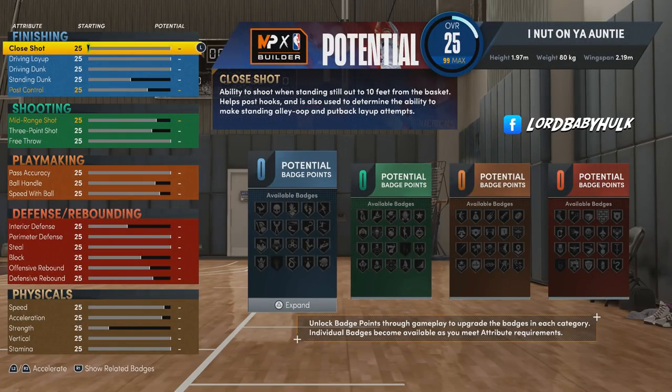There are two different types of locks that are going to be the meta. I went with the fast lock, but it won't have key defensive badges. You have to make the sacrifice to keep up with people because a lot of guards this year have 99 speed, 99 three-point, so you might as well go a little smaller. Previous years the best locks were 6'6, but defenders are slower, and you get less defensive badges.